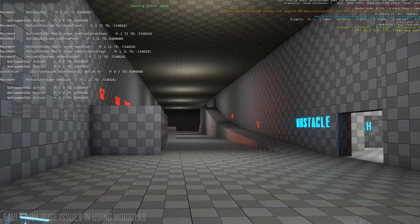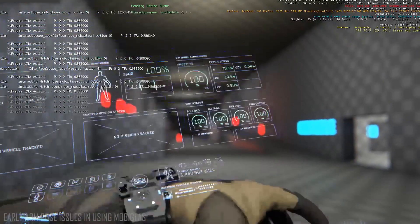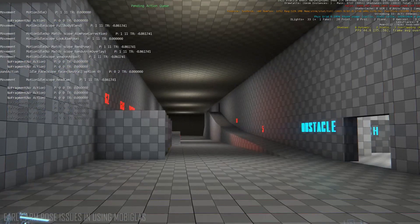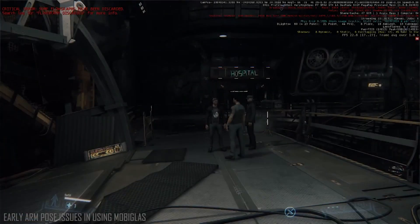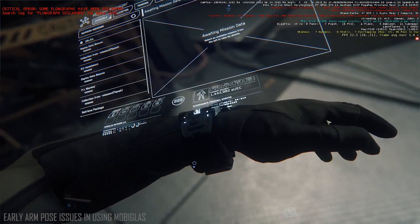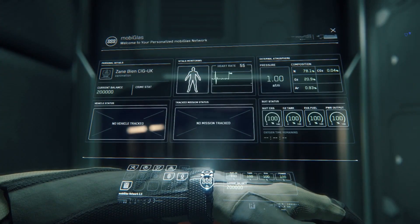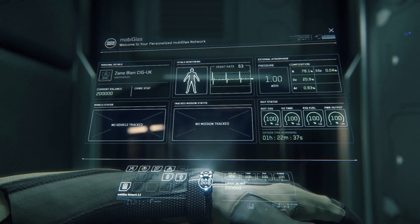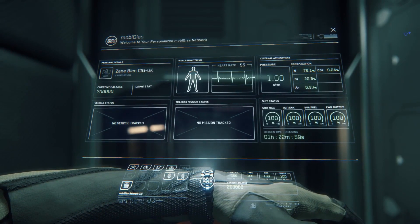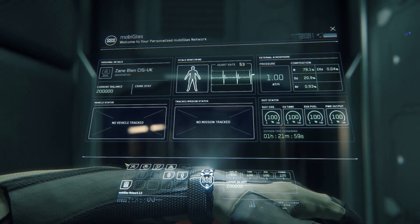The goal in developing the new user interface for the MobiGlas was to make it futuristic but also intuitive and immersive. Part of that included audio engineers using special microphones to capture electronic interference — things like cell phones and PCs — to build out an audio profile for powering on and working within the MobiGlas.